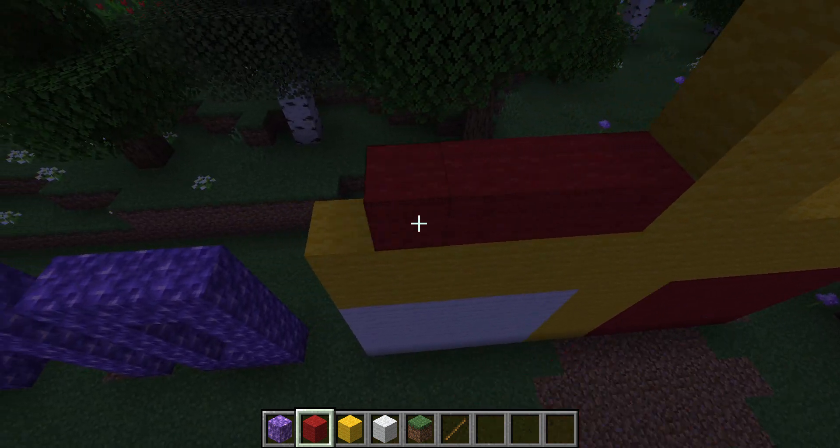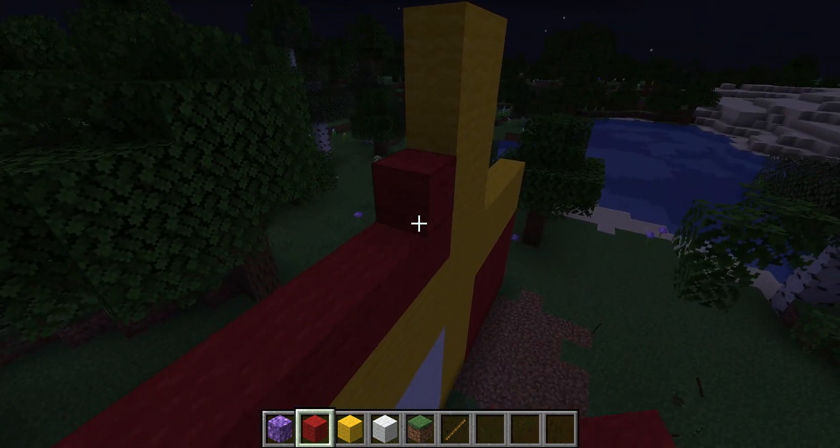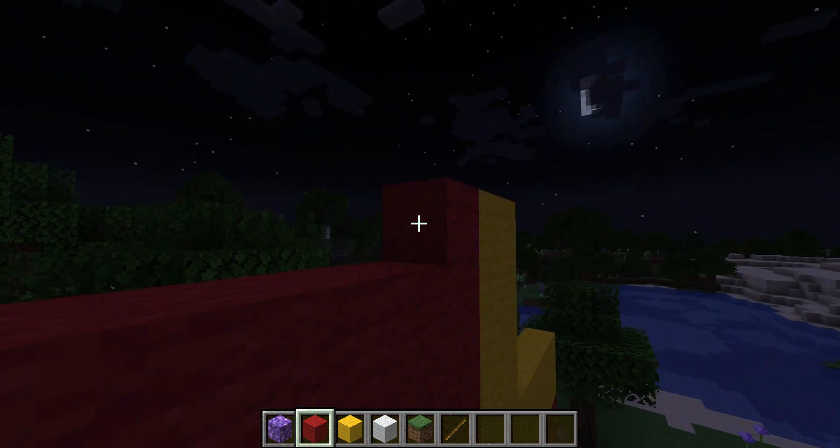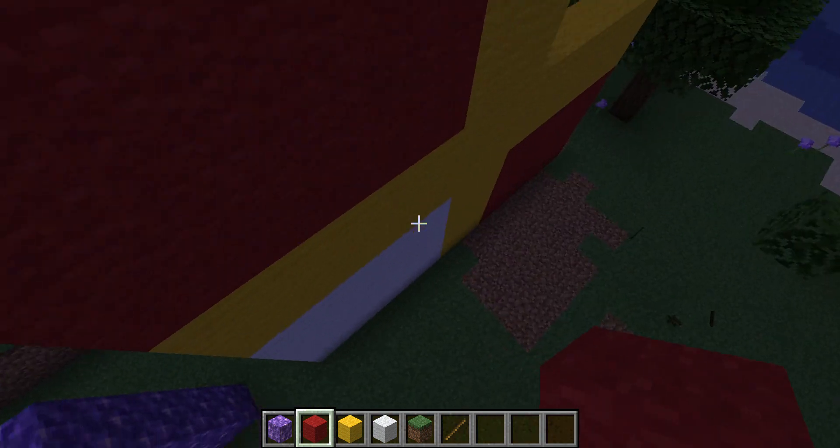The reason why I'm making it simplified is because this panel here is also supposed to be white, but it has a dragon in it. But we're going to keep it simple.